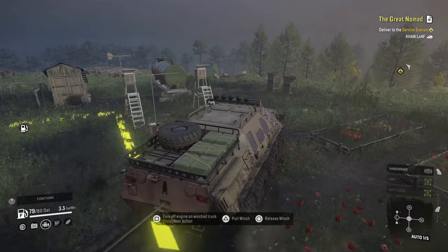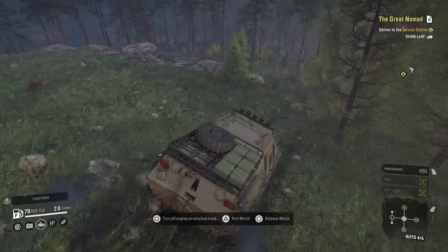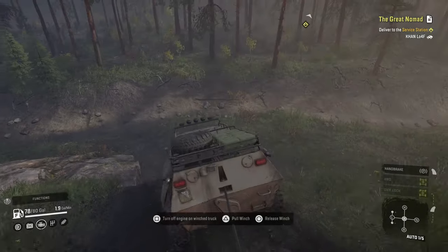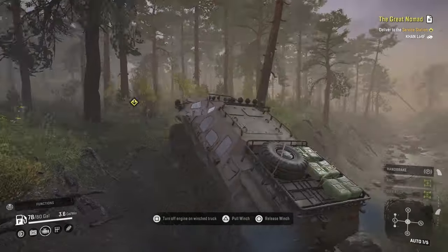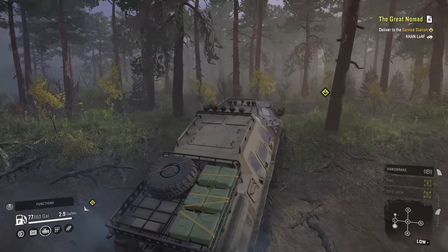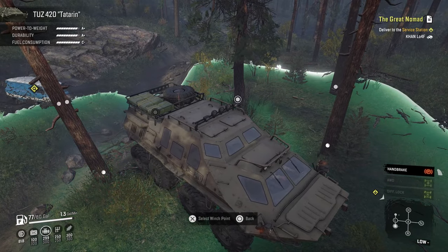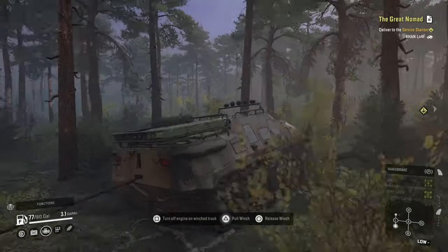We just go straight down to the left. We've got our own little trail we made coming up the mountain, so we'll follow that down. We'll go off in this direction though — seems a little bit easier and more direct. We may have to winch ourselves off this first — there we go. This truck is not unstoppable, not invincible, but it is pretty good. It's a great yanking vehicle.